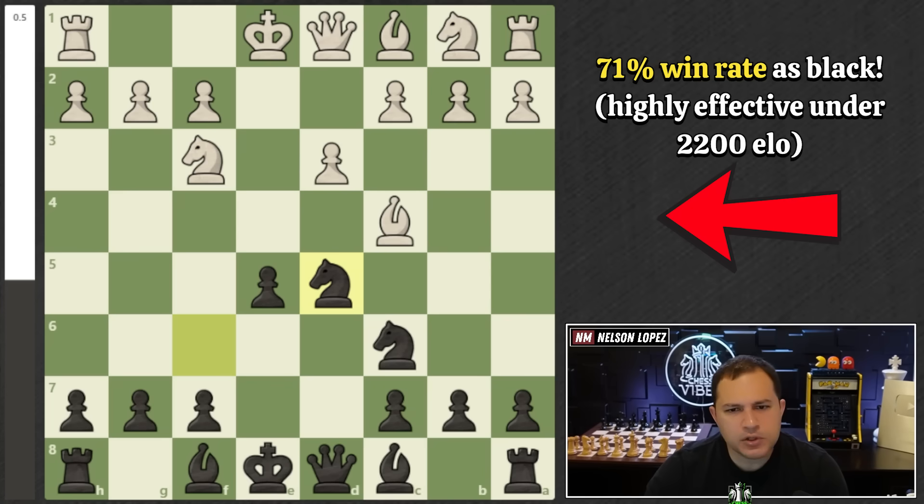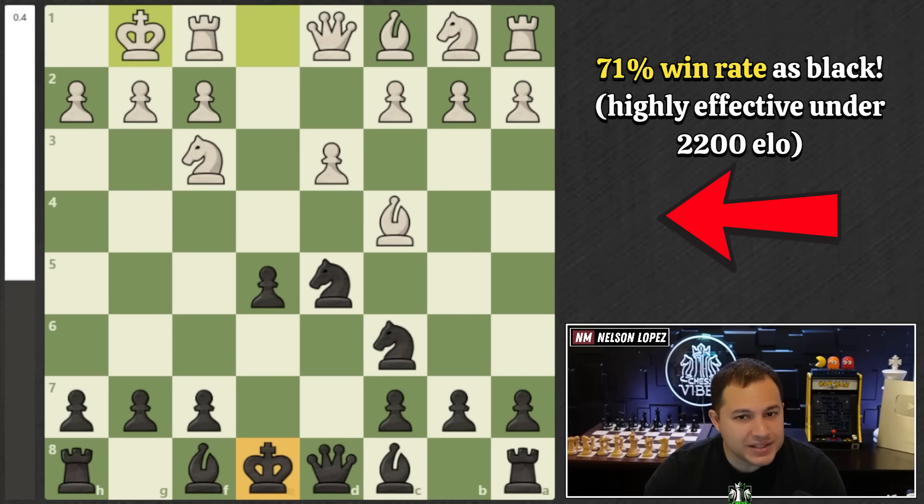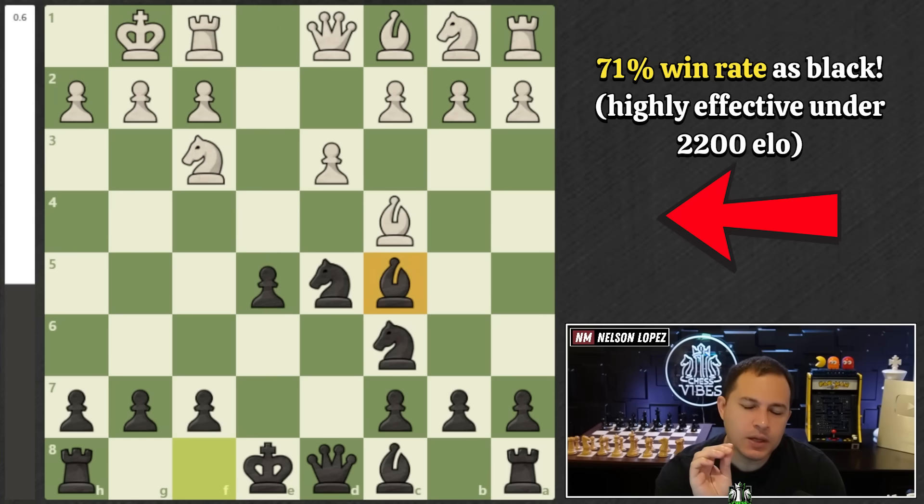We're going to recapture with the knight. Most of your opponents are going to castle because that's what they normally do anyway — they notice our king is in the center and they want to play rook E1 and attack us. So we're going to fix that problem right away and play the move bishop to C5. This move looks like a normal developing move, but actually we are getting ready to set a very clever trap.